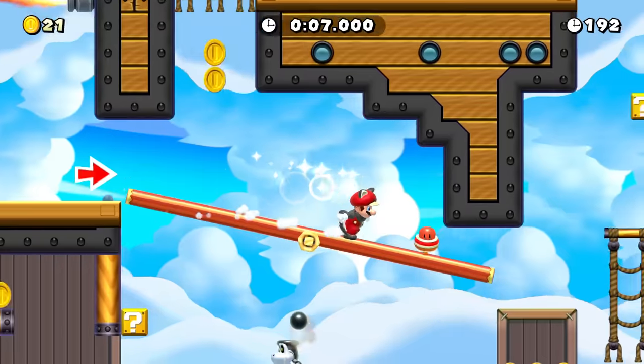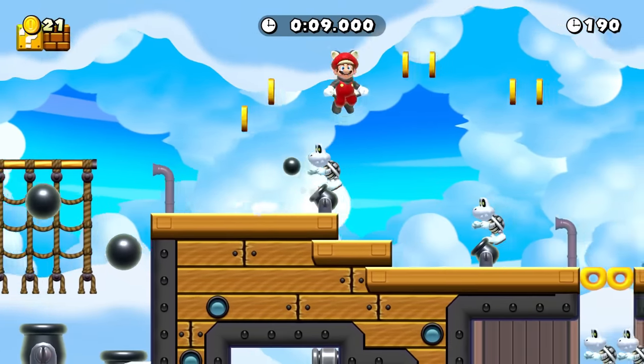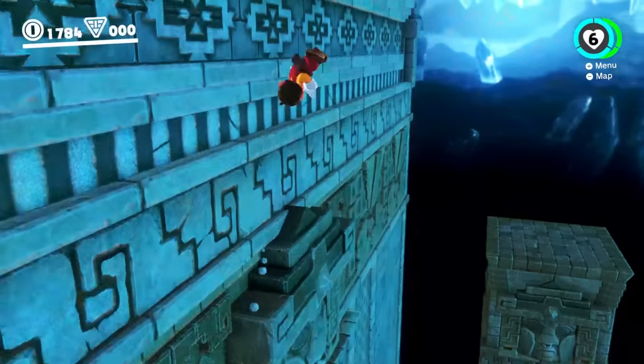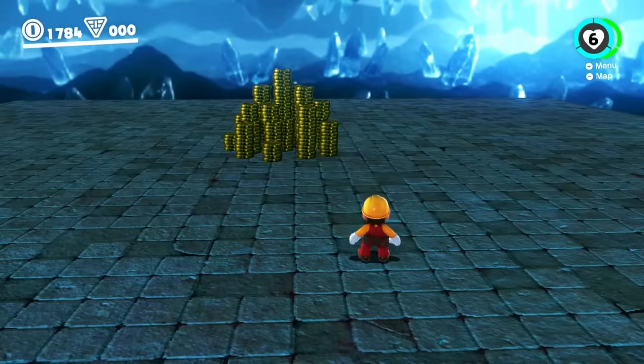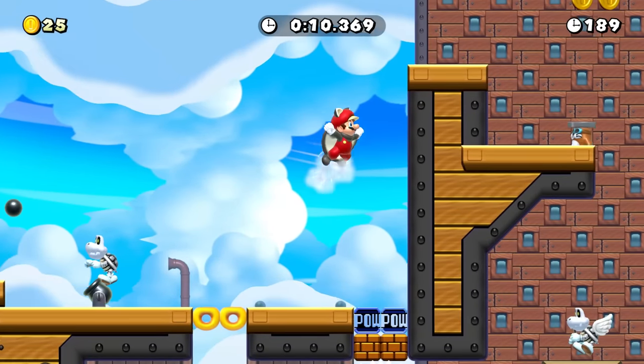Something I really like in all sorts of games are secrets, whether they're just hidden easter eggs like Palutena's Guidance in Smash, or actual rewards like the countless hidden coin piles in Mario Odyssey. My love for secrets obviously comes through with me to Mario Maker 2 and the levels I make and play.